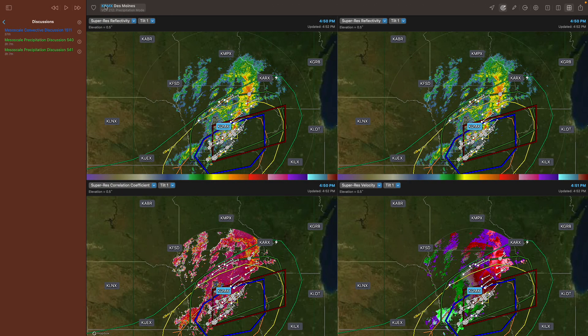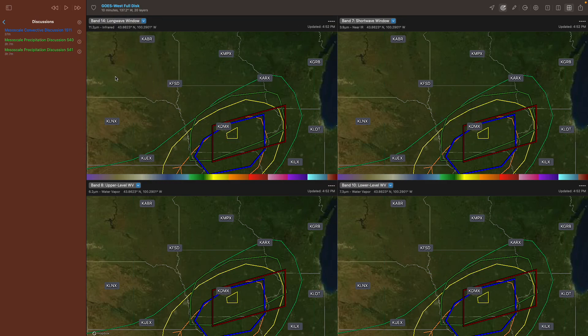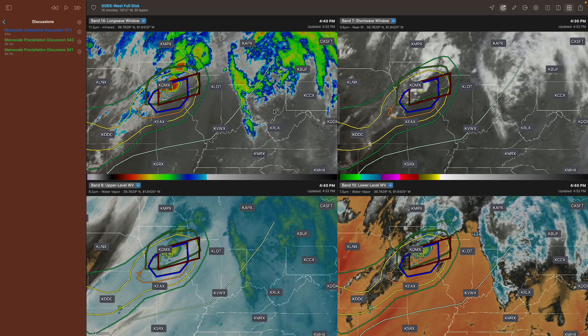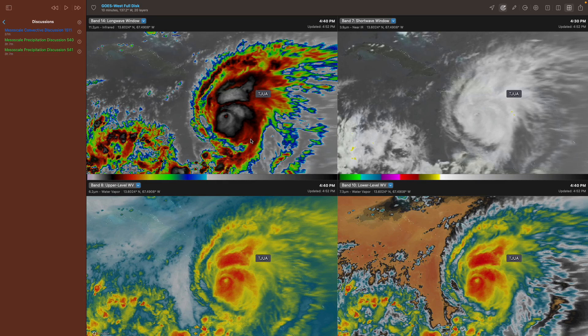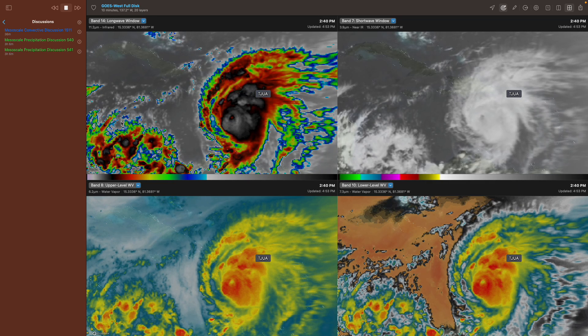The next big thing with RadarScope Pro Tier 2 is access to all satellites. I can now access the GOES-19 satellite and do the full disk view. This pulls up a bunch of different viewings — I have four panels pulled up. And actually, this is a great time to show you because we have a hurricane right here. Because I have Pro Tier 2, I also have access to 60 frames of this. It takes a second to load, but here it is now playing — the full hurricane. It's pretty cool to have that.